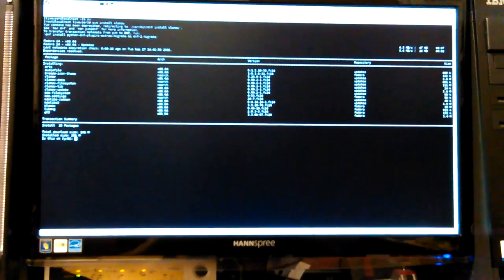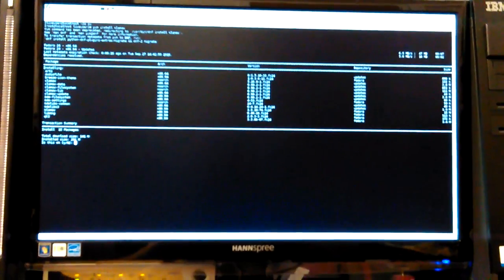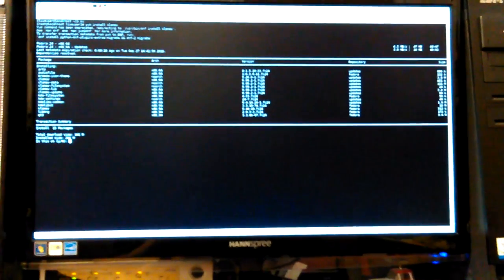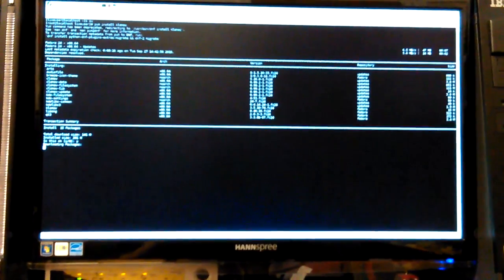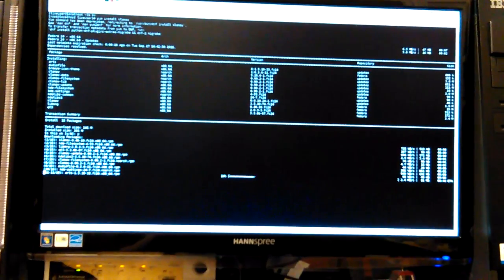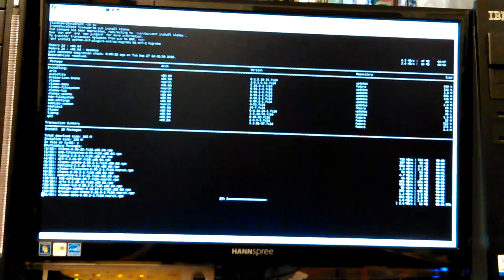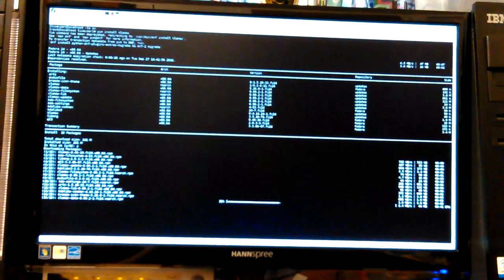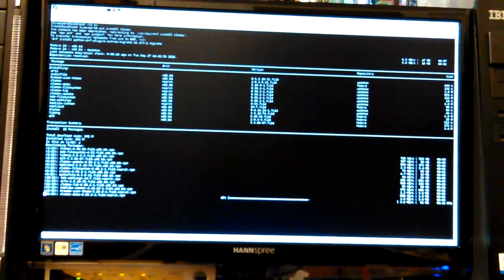ClamAV - it sounds the same whether it's spelled with a K or a C. ClamAV, C-L-A-M-AV, is the command line version. KlamAV, K-L-A-M-AV, is written for KDE - it's got the K in front for the KDE desktop. That's the GUI version. I think there's another one like QT or something, but I like that one. I like a lot of KDE apps.